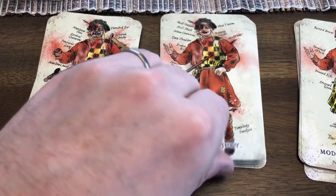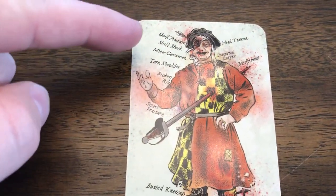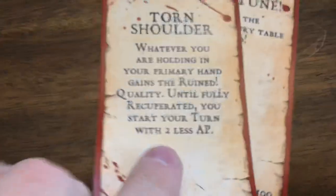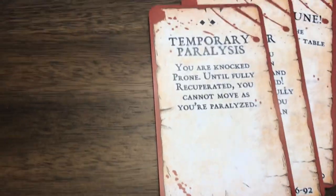Then we move on to our serious injuries. You can see that the wounds get far, far worse. All the serious injuries are indicated all around the person on the card here. We've got our misfortune 93 to 100 value, our torn shoulder 86 to 92, our temporary paralysis and so on and so forth.